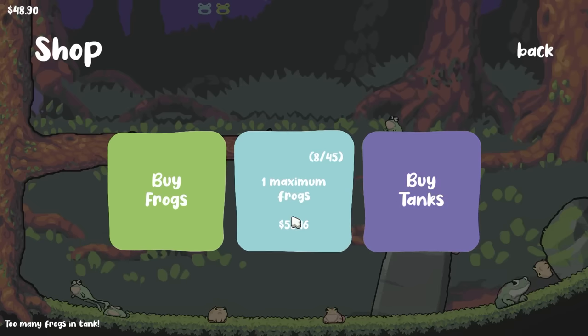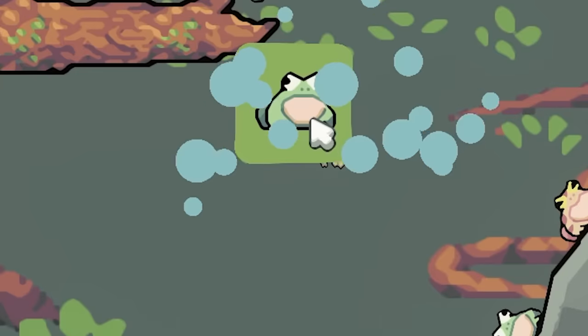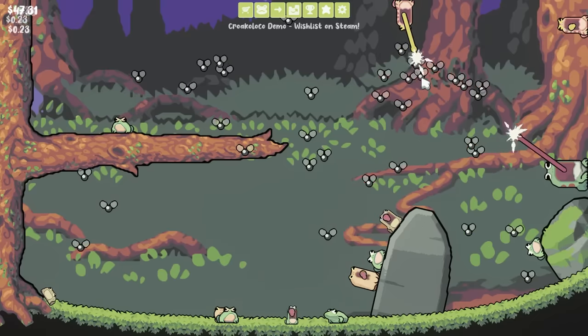While we're at it we're gonna buy space for another frog, and then we're gonna buy a third one so we can drop three new ones in — one, two, three. As long as we're dumping lots of flies in their tank, we're making lots and lots of money.